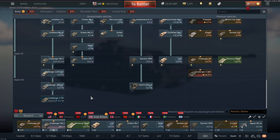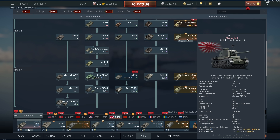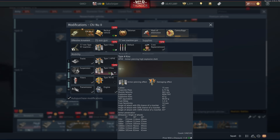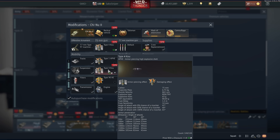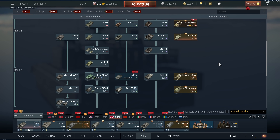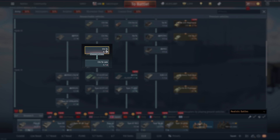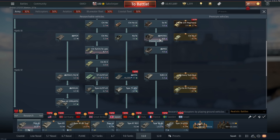Let's take a look at the Japanese tech tree — short and sweet, not really that much to choose from. The Chi-Nu 2, if you can still buy it, has a very powerful gun for its battle rating of 4.3 — though it doesn't have the best armor. It doesn't really have a lineup either — it's literally the only 4.3 in the Japanese tech tree, which means you either have to up-tier it to 4.7 or take along some lower battle rating vehicles as backup.